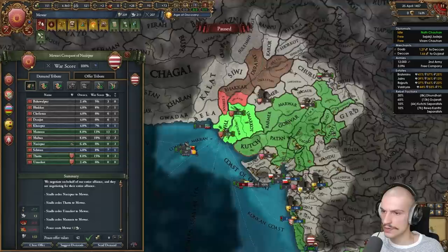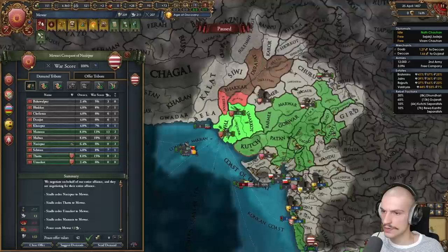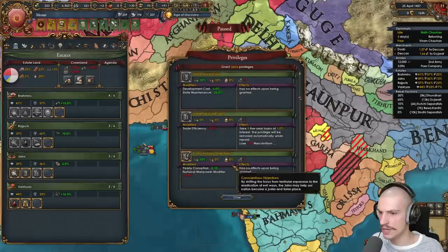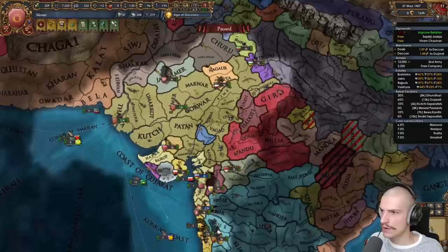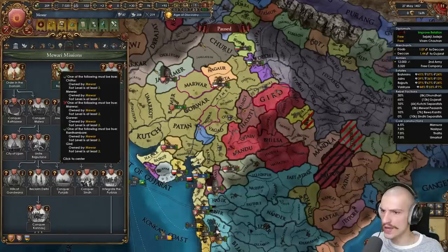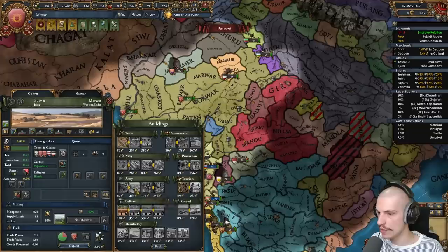I'll white peace Gujarat and call in Vijianagar — why not. Tier 2 government form time. The Rajputs are strengthening, and we want them influential for the missions, so let's bring noble privileges. War with Sind is done; taking their provinces and all their money. First war with Sind done. I'm not converting anything yet; I hope I can get good religious unity. Let's core everything up.